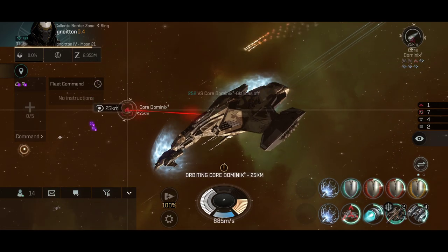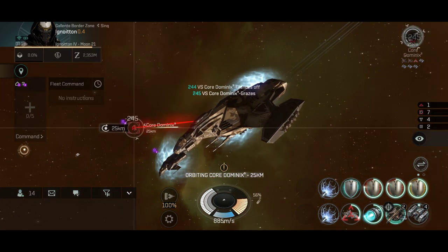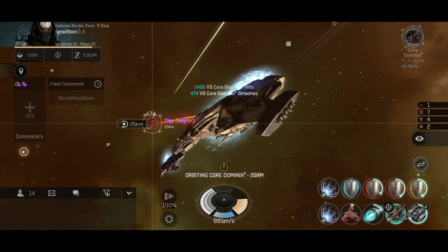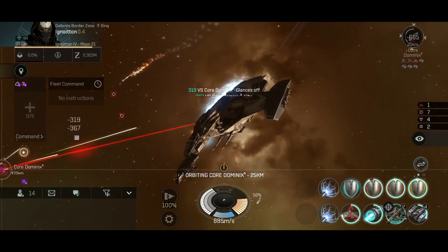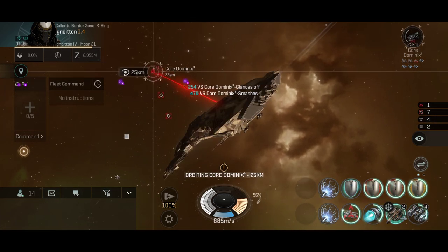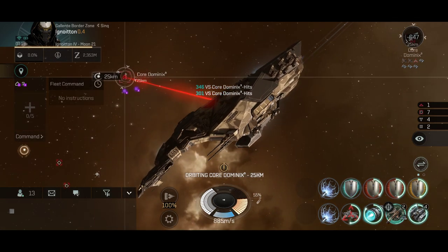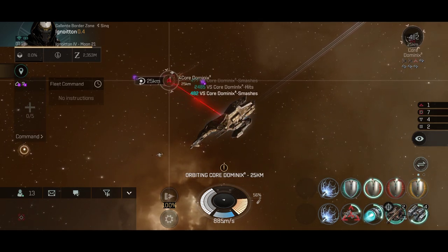The Gila is so far doing a good job. I'm glad I bought this ship — I wish I had bought it sooner, maybe instead of the Phantasm, but better late than never, and so far this ship is just as I expected. I'll definitely tweak the modules and rigs, and I'll be listening to your recommendations on what you would put on your Gila. That's kind of the only doubt I have in my fit right now — the rigs. Once I figure that out, this ship will be a beast.